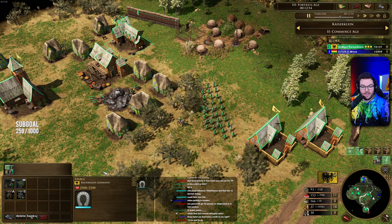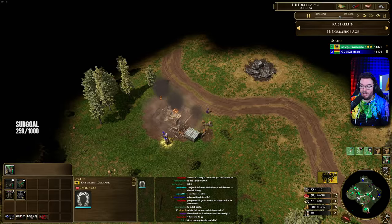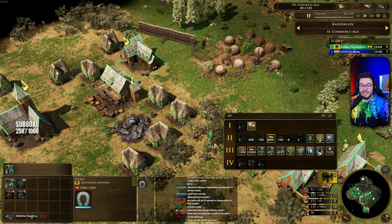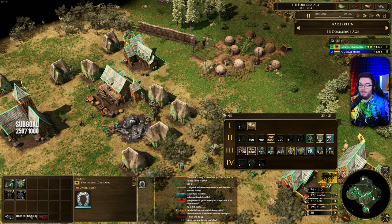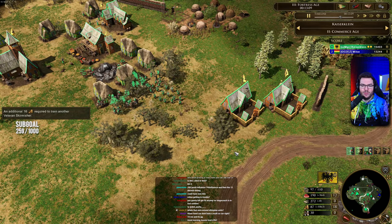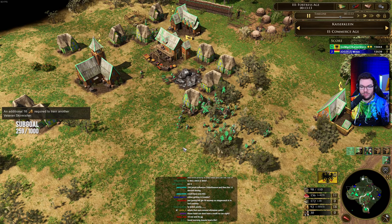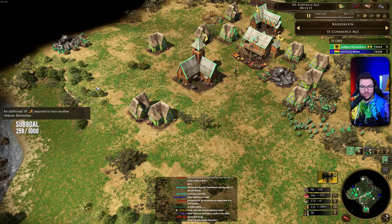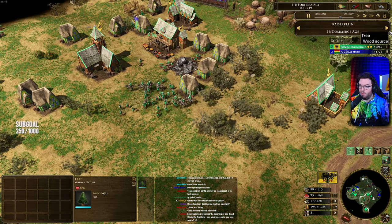He is getting out those Ulans — we'll see what he looks to get with regard to his shipments. Keep in mind he is up in the third age, so going to have access to Jaegers and Black Riders. But probably going to be looking to send through those three War Wagons — normally the favourable unit to send in the third age upon reaching that age-up, just because of how heavy they are on the gold.